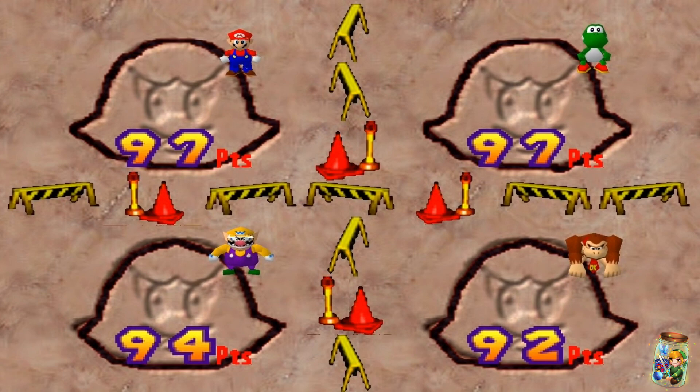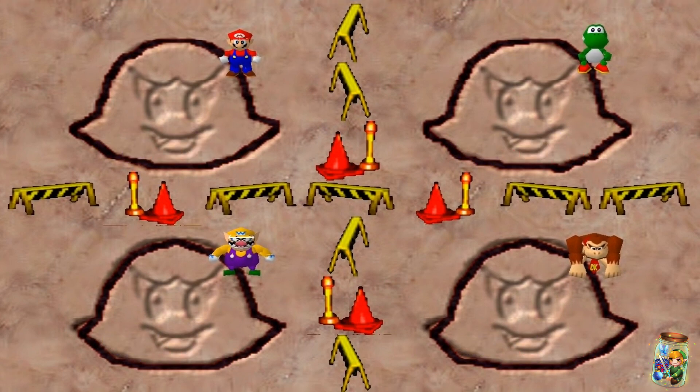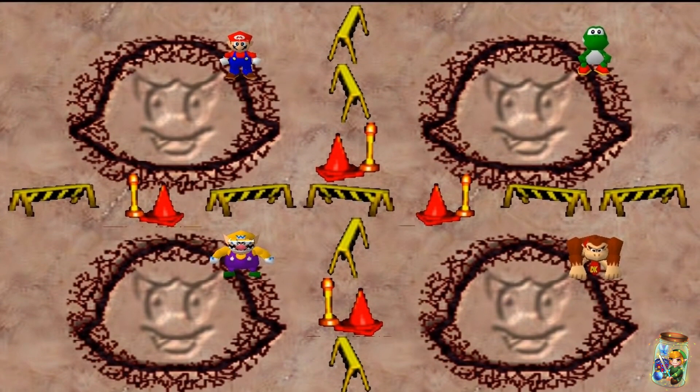In Mario Party, the shapes are Goombas, Bob-Ombs and Boos. Any player who gets at least 80 points successfully cuts out the shape and wins the minigame.